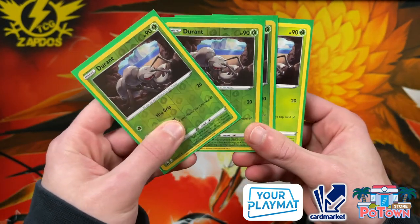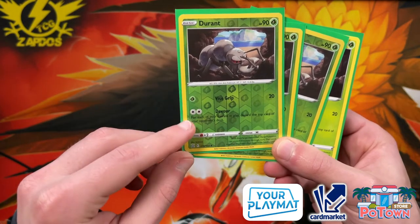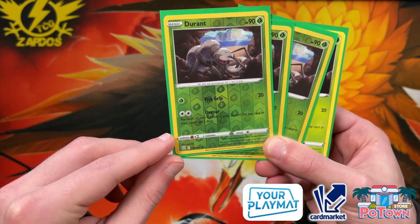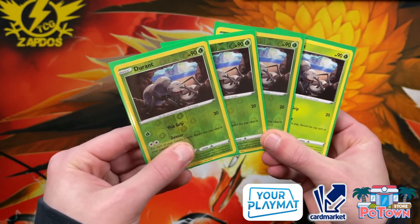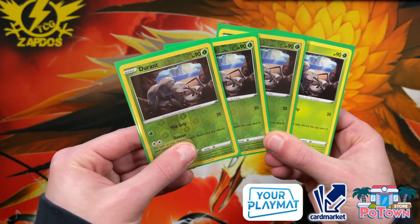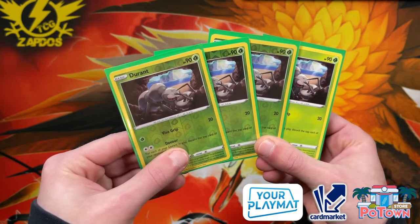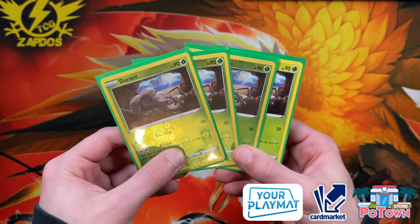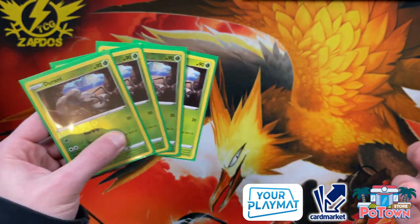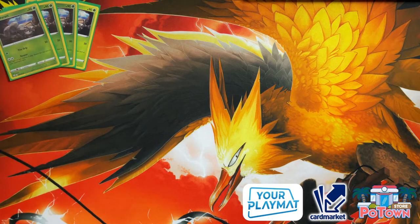Four copies of Durant is mandatory. You can use the Devour attack, which states: for every Durant in play, discard the top card of your opponent's deck. So if you have four in play, you're milling four cards per turn. There are also tool cards allowing you to discard more cards if you get knocked out, so in theory you'll be milling a lot of cards every single turn. This is also a budget deck — as with Malamar, you don't always need big money to play the game. It runs on a unique win condition, and mastering Durant means knowing how to play it.